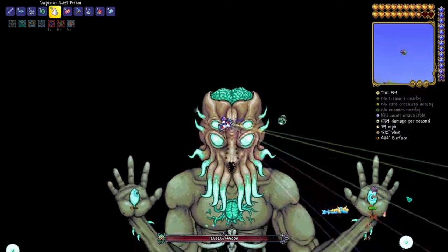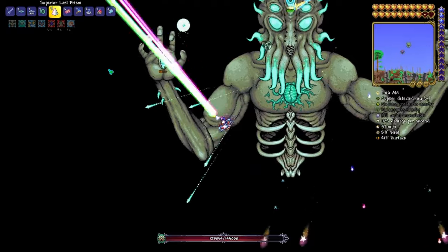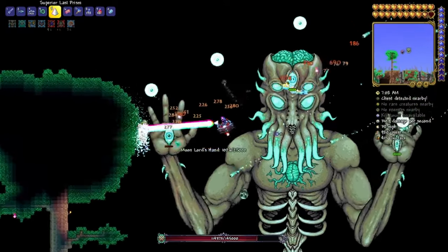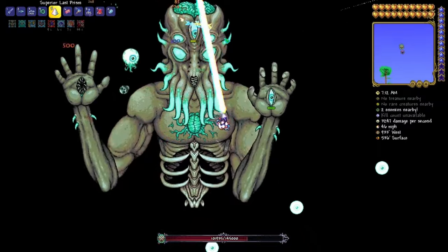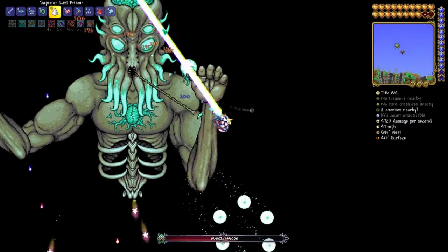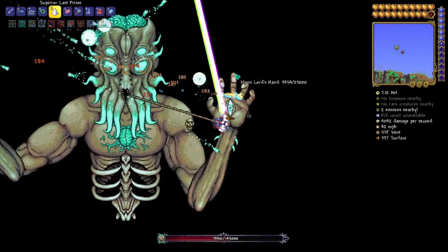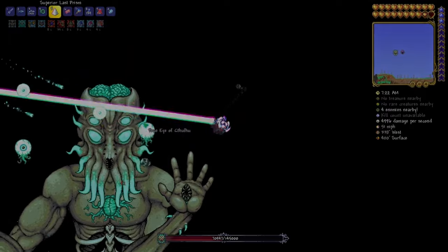Now before we move on to the next game, we'd like to talk about one other notable theme for beam weapons — that being the tick rate or damage per second. Each game and its respective engine handles beam damage differently, so the effectiveness of the beam is partially determined by that as well. This makes it so that beam weapons feel extremely inconsistent on a game-to-game basis.